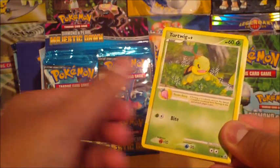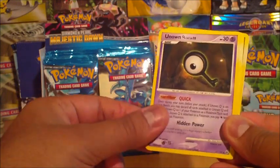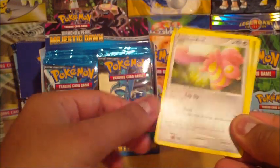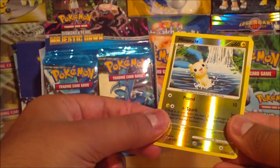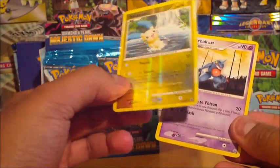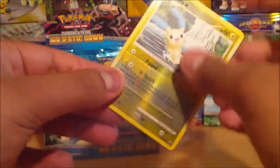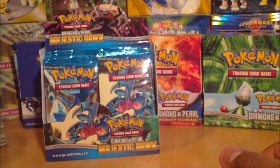Alright, there's an Eevee, Turtwig, Croagunk, Glameon, Piplup, Unknown Q, Pokeball, Lickitung — here's a Minun — oh, that's a rare! And a Toxicroak rare. Cool. We'll pop this into a sleeve.